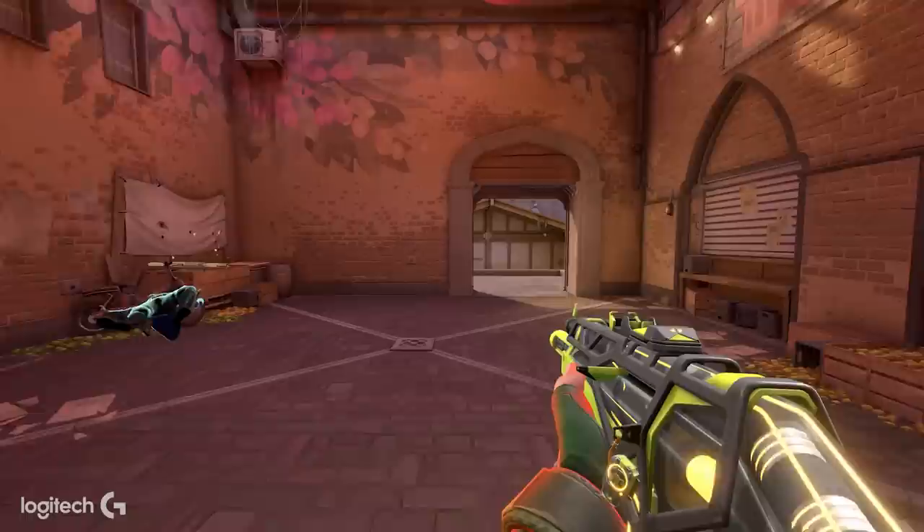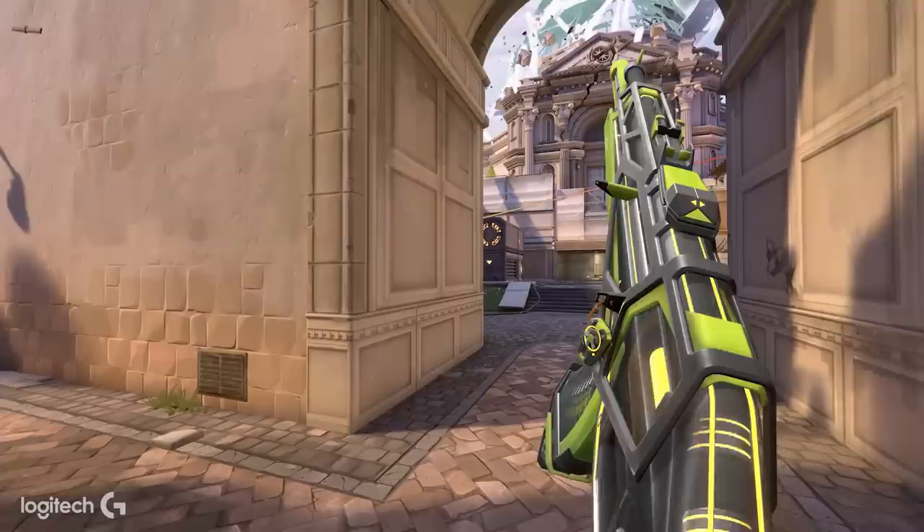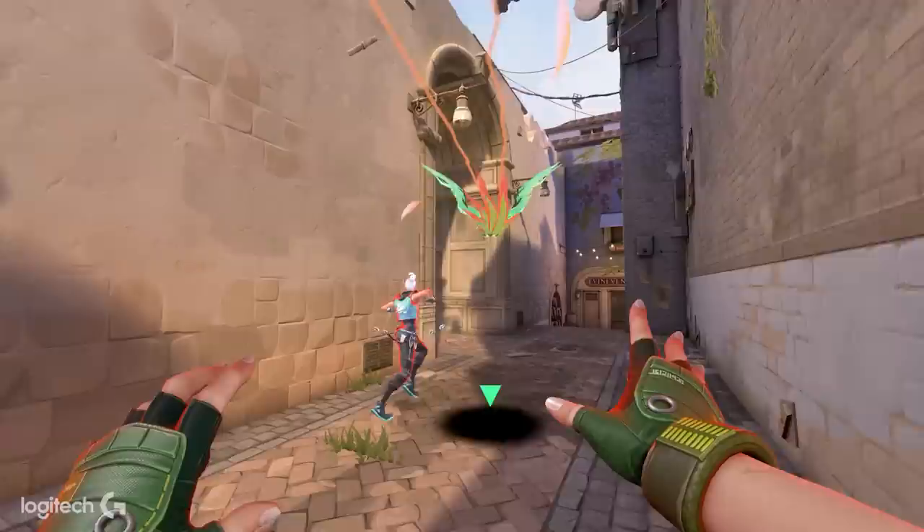The best spots to flash are small corridors where you know enemies are all grouped, like A main or B main on Ascent. Have a teammate get contact, use a camera, or get a kill drone through it, then flash off of that. The entry flash — when executing onto a bomb site — is about knowing where to curve your bird and where to pop it so it doesn't get your teammates but covers most of the bomb site. The key is to think about what's not going to get your teammates while they're running in, but at the same time covers most of the bomb site.